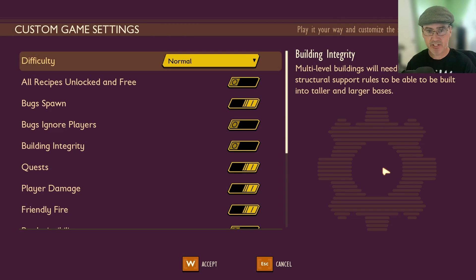Hey everyone, Magic Flying Potato here. I'm going to talk about the custom game settings in Grounded — how to get to them, what each button does, and stay tuned for the end of the video for some very important information about these settings.